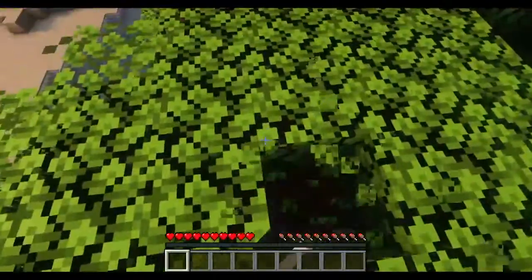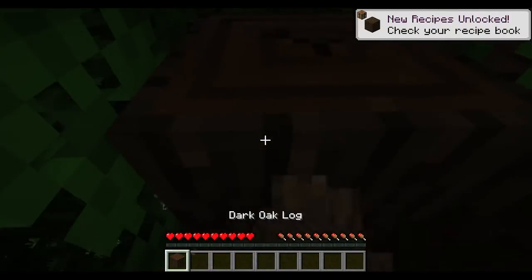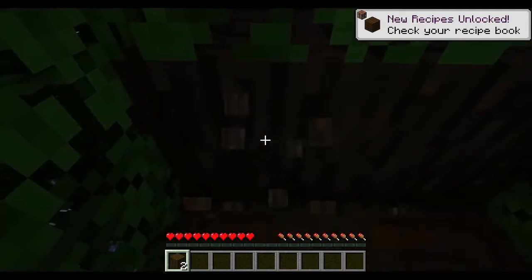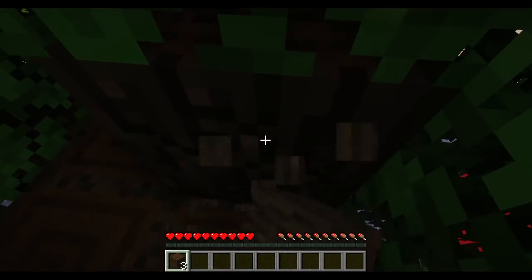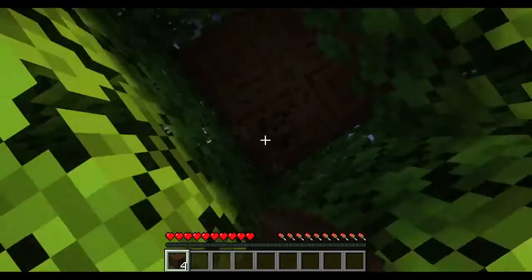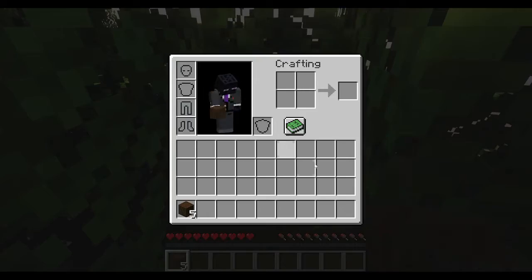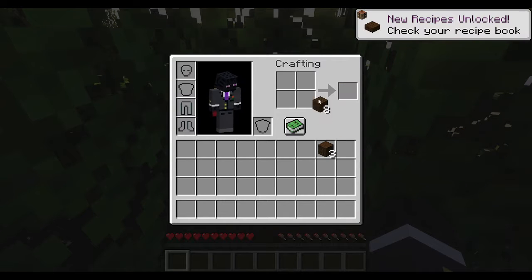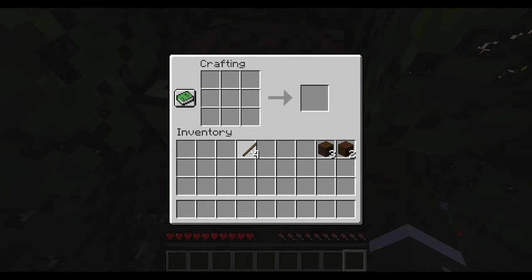So let's head down and chop some wood. This tree is very big, quite big, so this is gonna take a while. Let's make an axe to make this quicker. Let's drop that and we can make an axe. We don't have enough wood - or should I say wooden planks. Now we can make an axe.